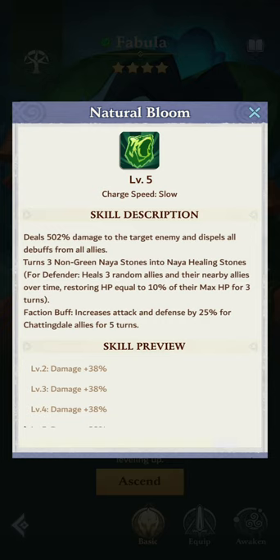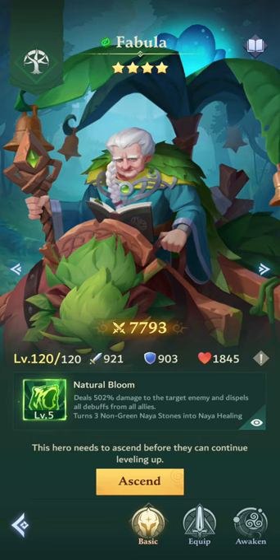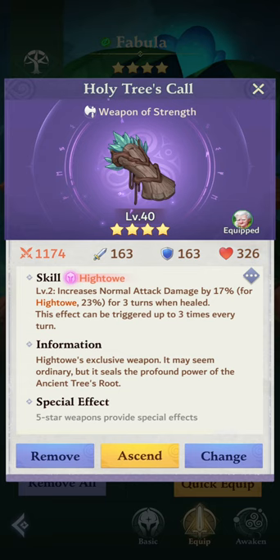We'll put on Fabula. Fabula does Fabula things — she is slow as well, but she does massive single hits and dispels debuffs. More importantly, she turns three non-green Naya stones into Naya healing stones so we have healing over time for our heroes. She will also charge up Morgan and herself. We're putting on High Tower's weapon, which increases normal attack damage by 17 for every three turns when she gets healed.